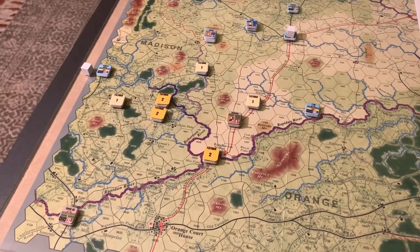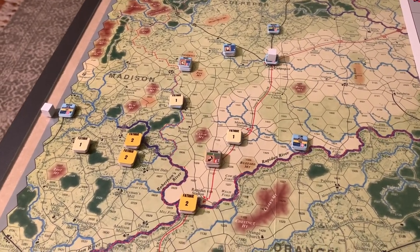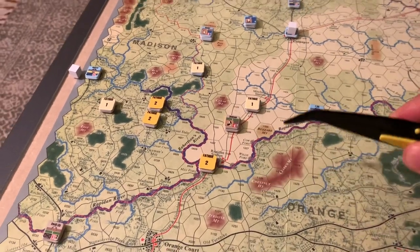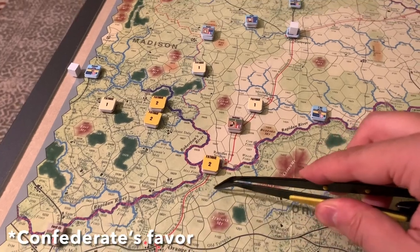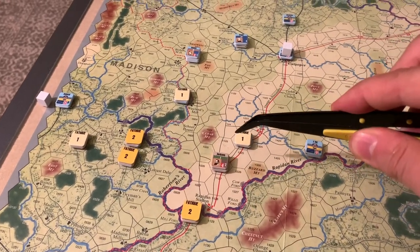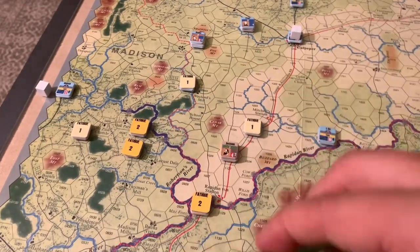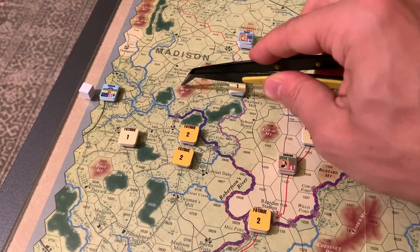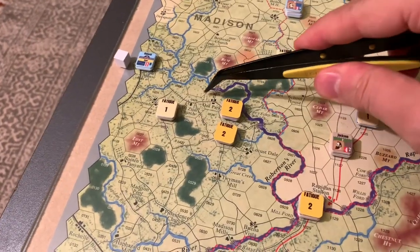We're through the first several activations. What's interesting about this game is because there's just this endless action cycle until everyone passes, there's not really clean breaks for me to stop the action and tell you what's been going on. The Confederates have been on the better end of the initiative — I believe they've won 3-1 in the Union's favor. That has allowed the majority of the Confederate Army to push up from Orange Courthouse. Jackson himself is beyond the river, beyond Rapidan Station, up on this railroad and road line. Across the river, we've got Lawton and Greg, moving up to the left since they're kind of limited by this hex column. They're going to take up probably a defensive position in and around these mountains, basically garrisoning these two crossings along this major river.